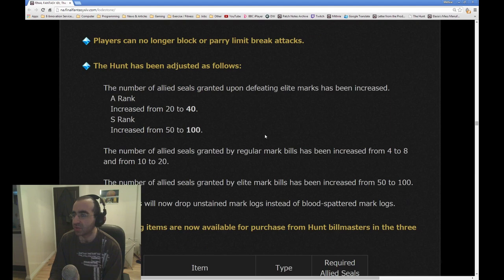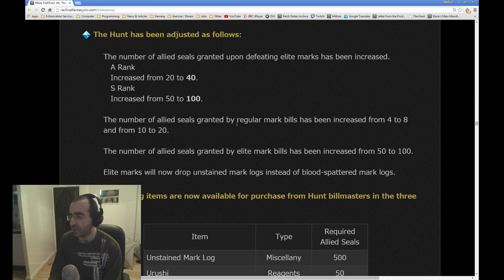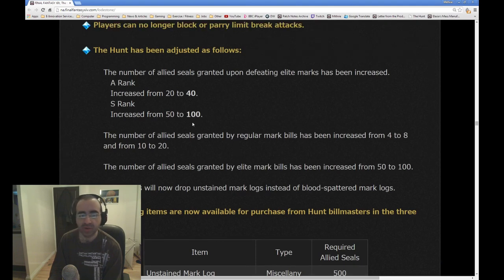The Hunt has been adjusted. The Allagan tomestones granted upon defeating elite marks have been increased — 40 for an A rank, which is pretty good, and 100 for an S rank. They keep adding bonuses to old features to make sure they don't die out, to make sure there is still a good reason to do them.